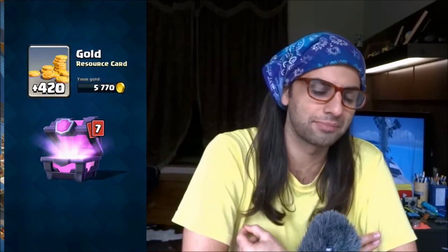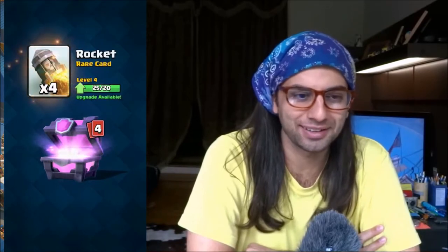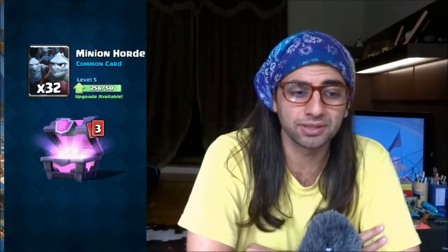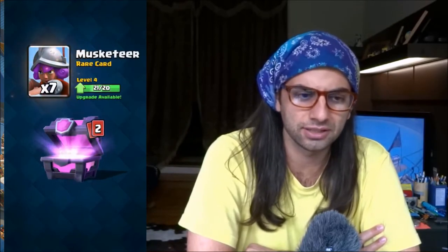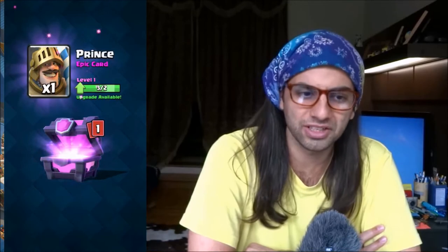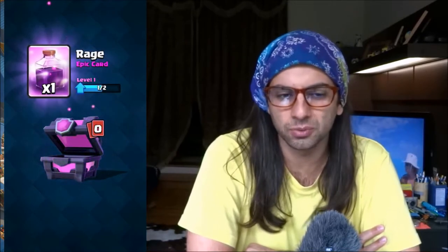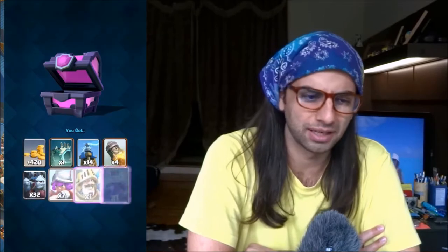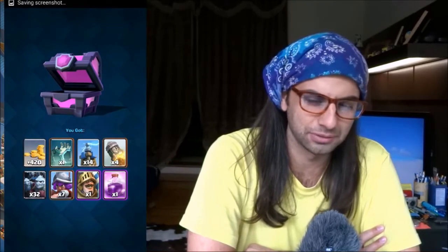This is one of the trainer accounts that I played on and we got a magical chest on that. We got 420 gold, 14 Teslas, and 4 Rockets. Rockets are very important in the new log bait decks — they're actually a strong win condition. We got a Prince here. We didn't get a legendary in this one; we got trolled a little bit by all these epics. I was pretty sure we were going to get something, but we didn't.